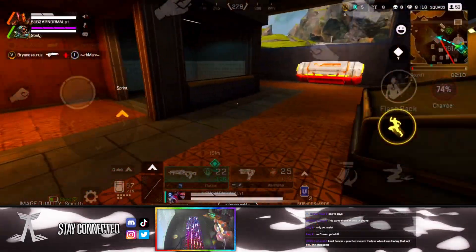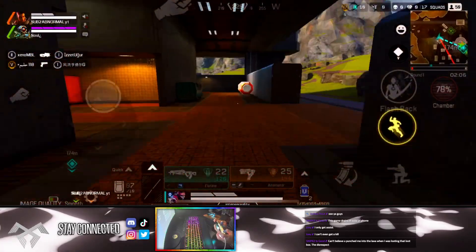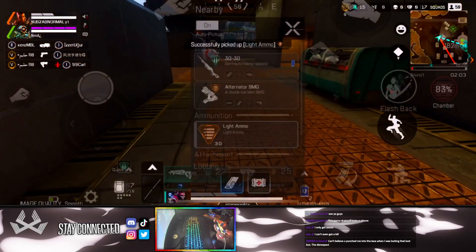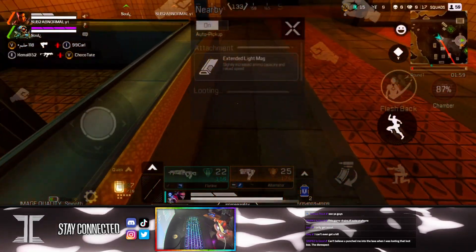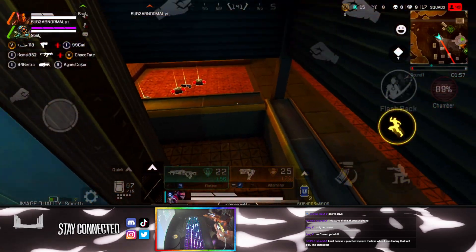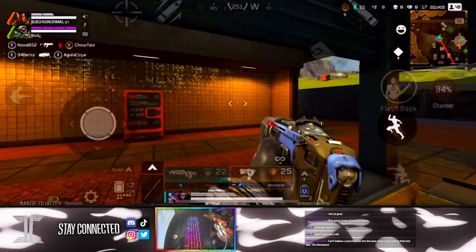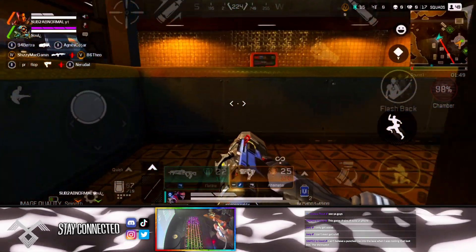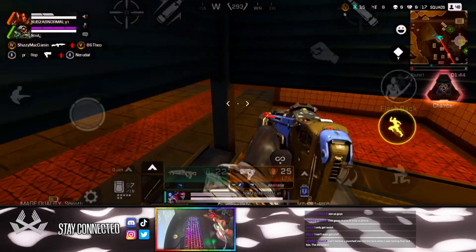This next one is also at Skyhook, and ironically enough, this doesn't work at Capital City for some reason. The middle part is just different — you can't stand on it at Capital City, but you can at Skyhook. Basically, you're going to jump on it to the side and then push through the middle. You'll be able to get it pretty easily; I jumped straight in with no issues. This is a pretty insane little rat spot in a high-tier loot zone, so it's a pretty good spot to know.